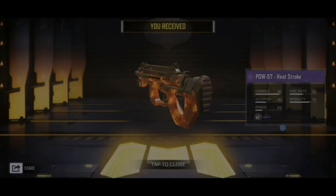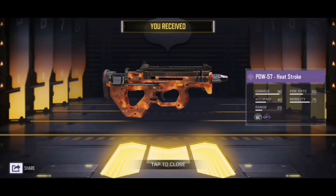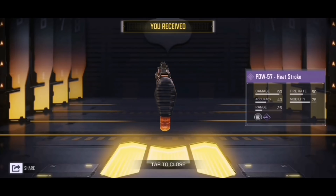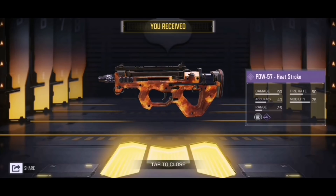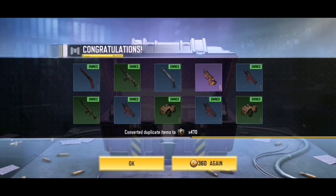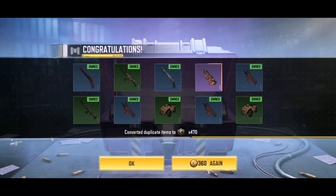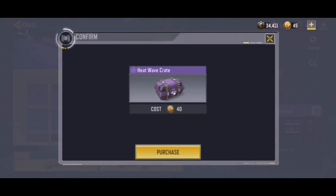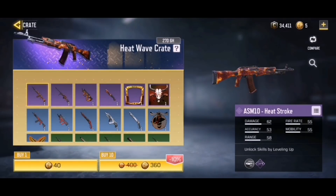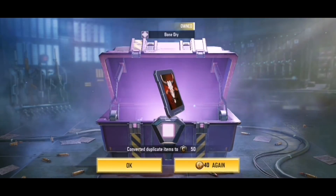Yes! We got the PDW Heat Stroke and it literally looks fire — so so cool! That's the PDW-57 Heat Stroke. So we got four epics out of this crate, missing two, but I'm going to stop here because that PDW looks amazing. We got the frame, the avatar, and the knife as well. Stopping after one last crate — and we got another epic but it's a duplicate avatar. Still, four out of six epics is pretty lucky.